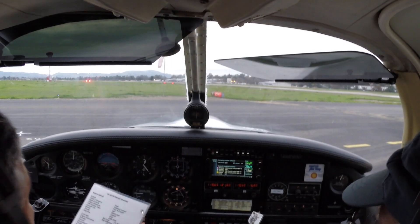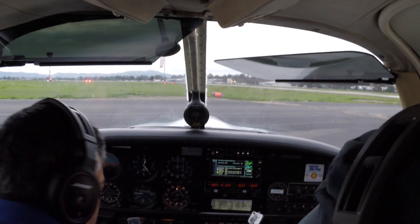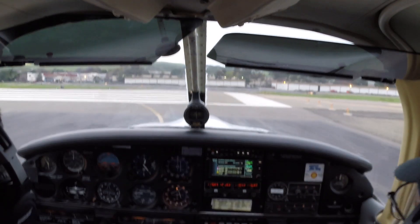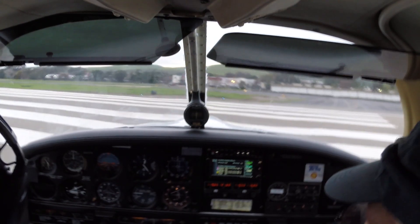Let's do a soft field takeoff. We'll use two notches of flaps. We're going to keep rolling — keep it rolling — and be prepared: it has a lot more power than normal, so you're going to need a lot more right rudder.